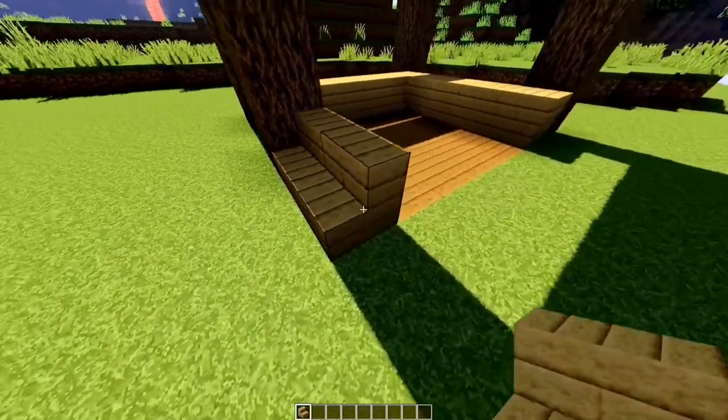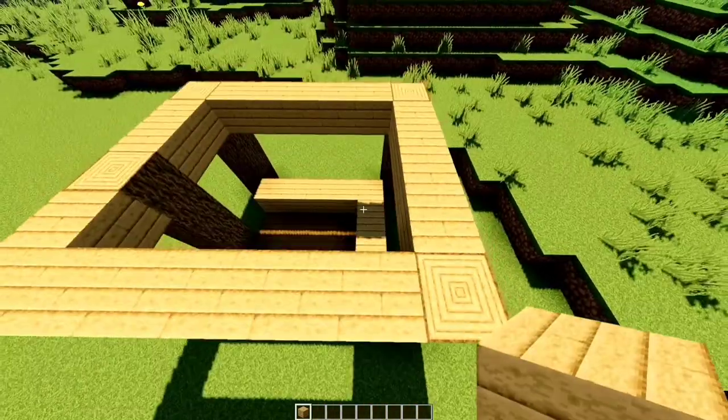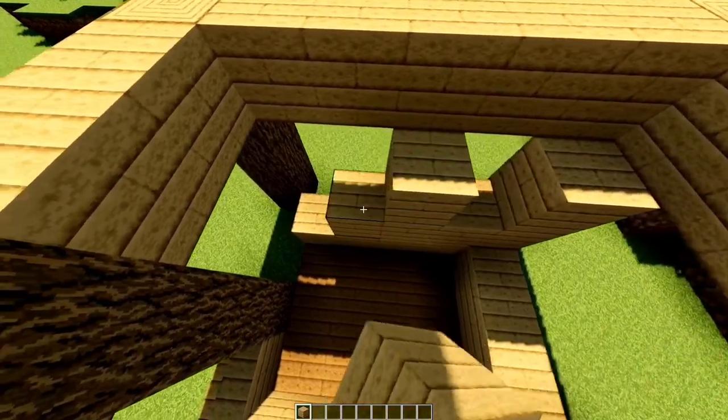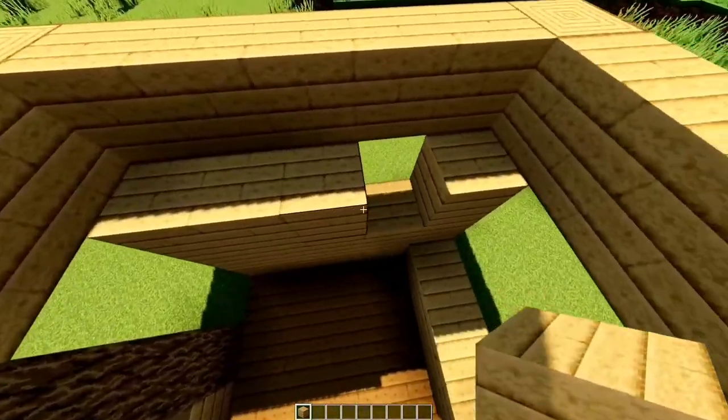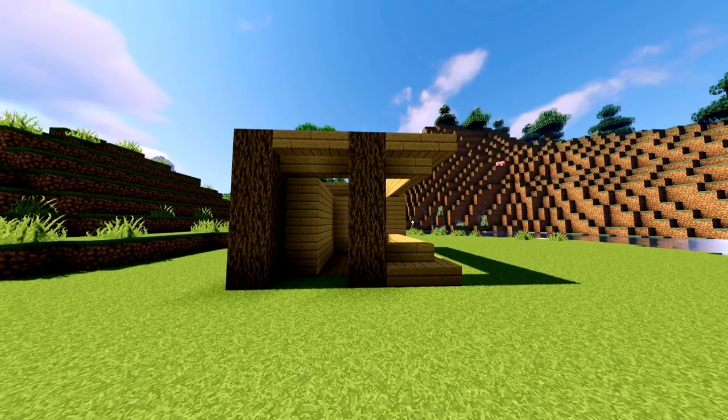Stairs here at the bottom. Bring oak planks up. Walls up by 2. You should have something like this.